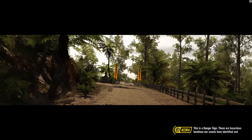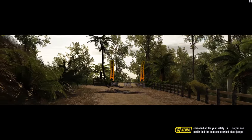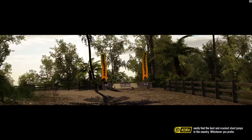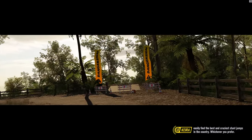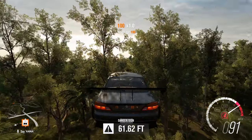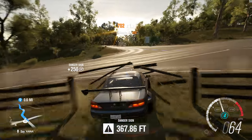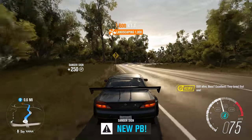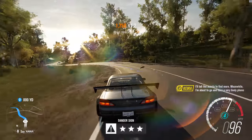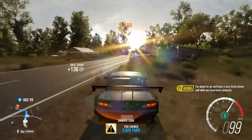This is a danger sign. These are hazardous locations our scouts have identified and cordoned off for your safety - or so you can easily find the best and craziest stunt jumps in the country, whichever you prefer. Do I want to jump? Of course. I've arrived at my destination as we fly through the air. Ooh, that was a harsh landing. Still alive, boss? Excellent. They love that one. I'll tell the scouts to find more. Meanwhile, I'm about to go have a very lively phone call with our insurance company.